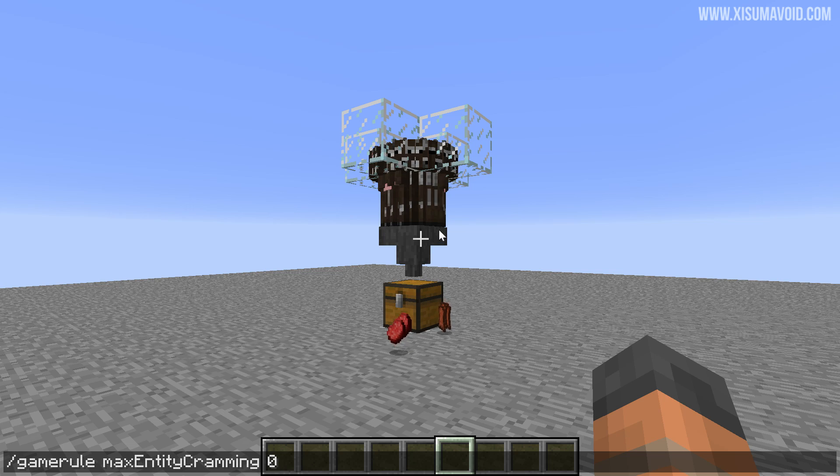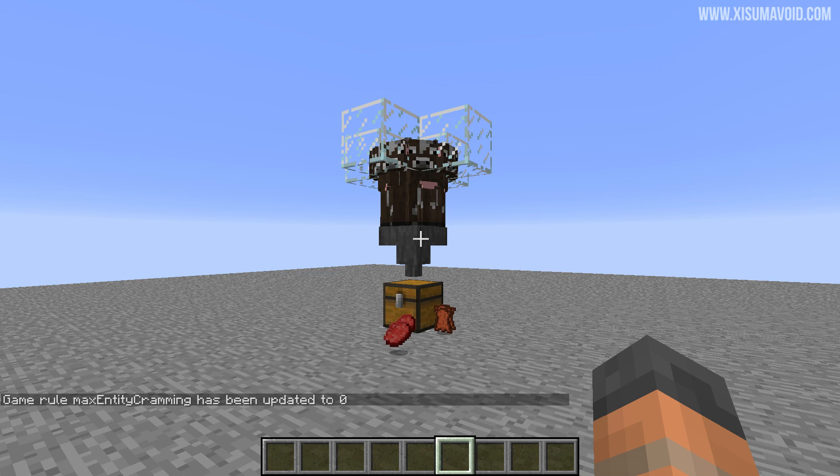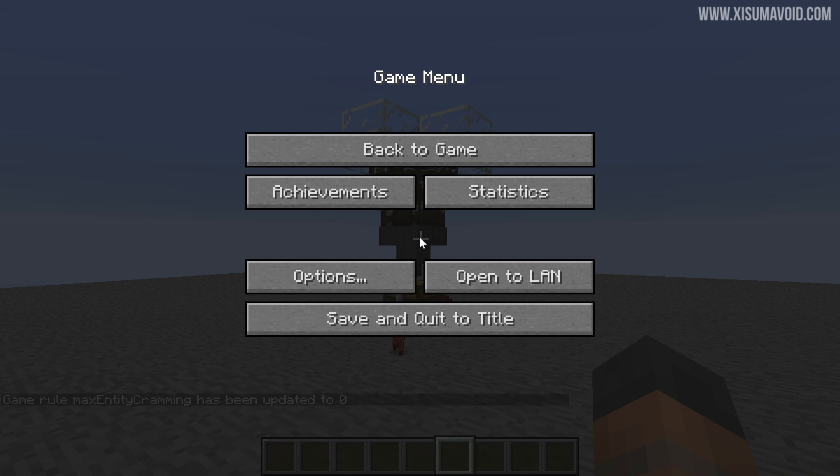200 — just in case you wanted to avoid any problems where there would actually be too many entities in one space. Zero is the number that turns the game rule off, so you want to do that and then exit out of your world.